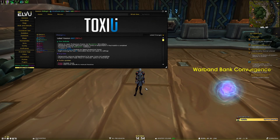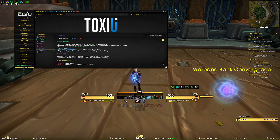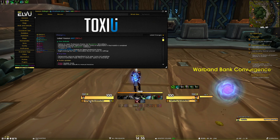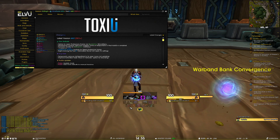For bug fixes, we've temporarily removed the dependency on lib open raid because it's kind of broken right now and spec icons were not updating. We're now using LUI's helper function, so changing your spec immediately changes the spec icon on the unit frames. Hopefully lib open raid fixes the issues on their end as well.